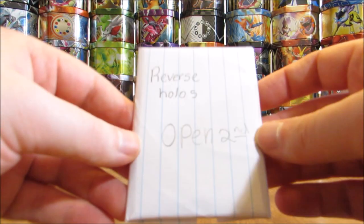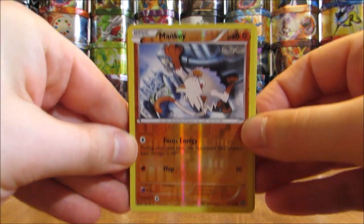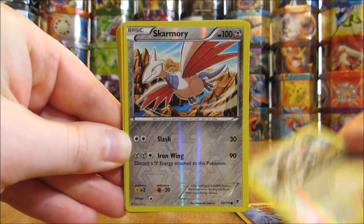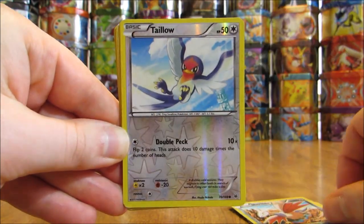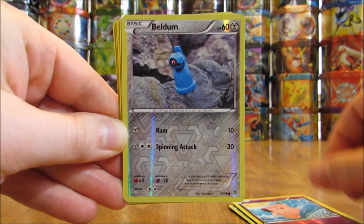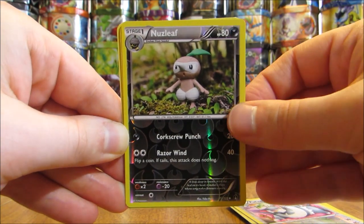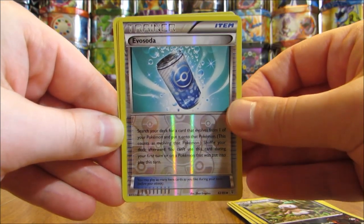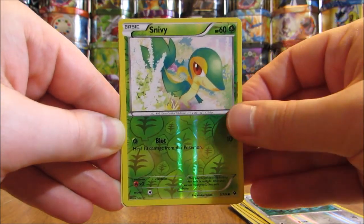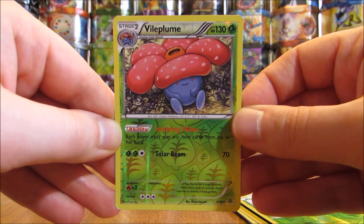On to the one that says open second: Reverse Holos. First card in the stack is a Mankey, Mancino, Skarmory, Taillow, Clefairy. There is a Beldum, Purugly, Nuzleaf, Evo Soda — so a Reverse Holo Trainer — Fletchling, Snivy, and then a Vileplume. And that's a Rare — good way to end that stack, Rare Reverse Holo.